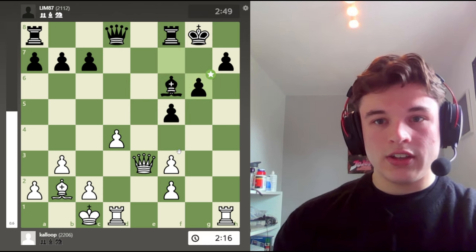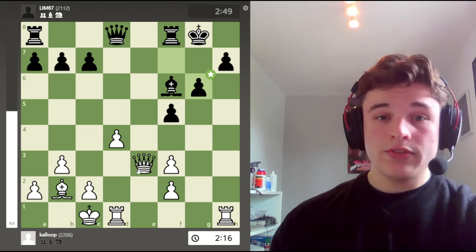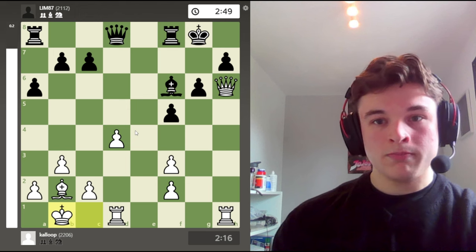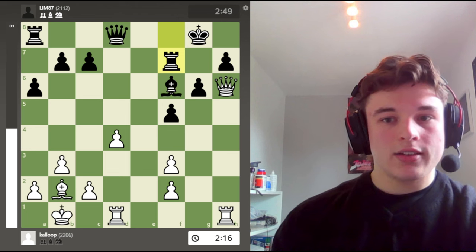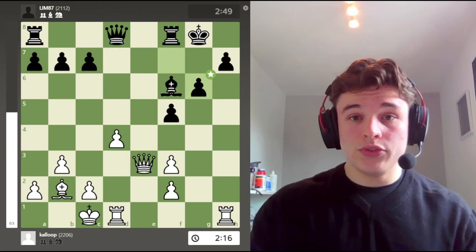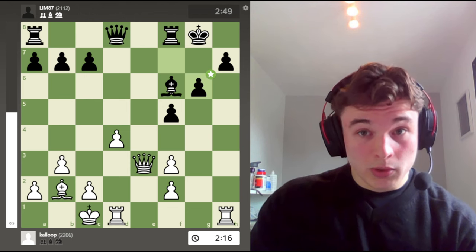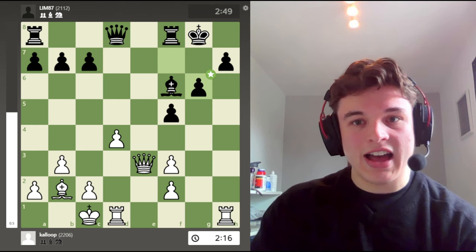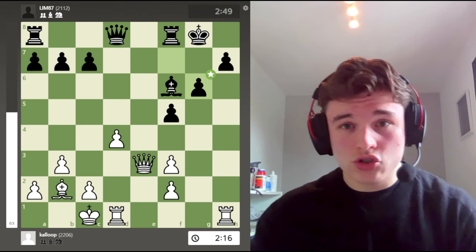And when I take, after f takes, again queen h6 doesn't work because of the check. But even if the check didn't exist — let's just imagine bishop g5 wasn't a thing. Let's say we have this position. Then rook f7 just guards the h7 pawn. And I have no attack. So after f takes g6, there is only one move here. And this is where the fun really starts. This is where it gets exciting. There is only one move for white to retain the advantage. Every other move gives the advantage to black.